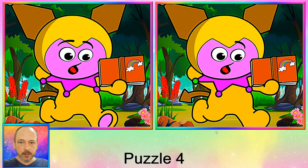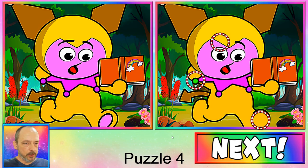Okay, first off on puzzle number four — the first difference is a very obvious one, this dot has changed colors. Next one, we have an eyebrow missing. And the last difference is the little pink dot on his or her foot has disappeared. Next puzzle.